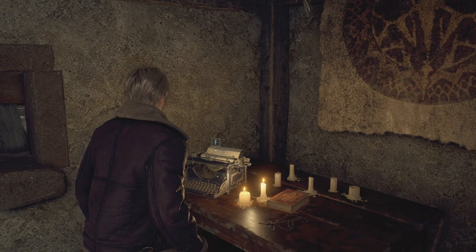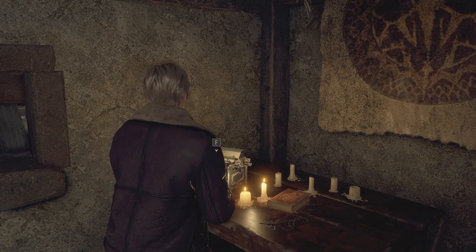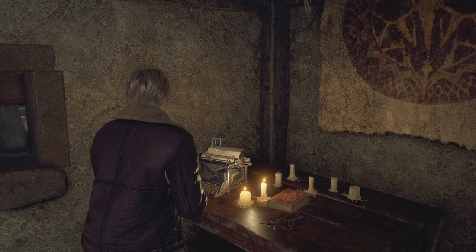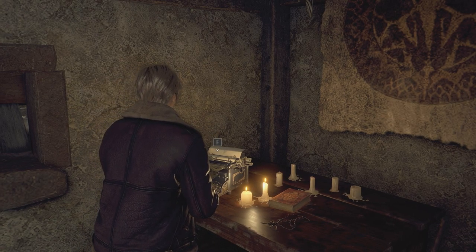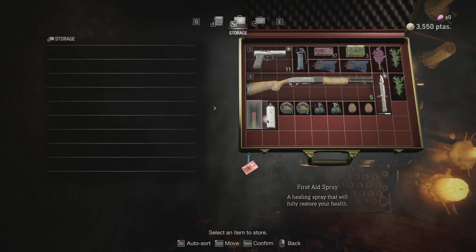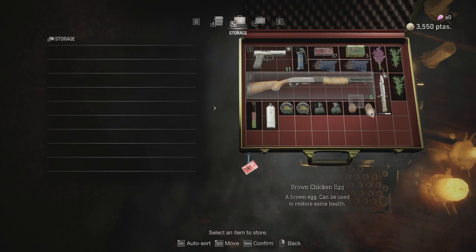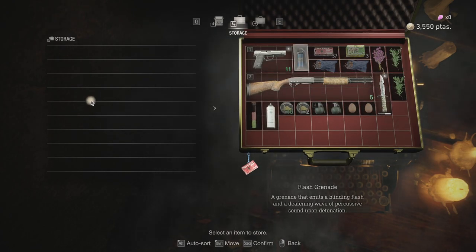Alright, hey guys, welcome back to the video. Today I'm going to do a little Resident Evil 4 kind of tutorial, or heads up, really. Whenever you save or go to the typewriter and go to storage, you might be wondering why you can't store a lot of stuff and how to actually store items in your storage.